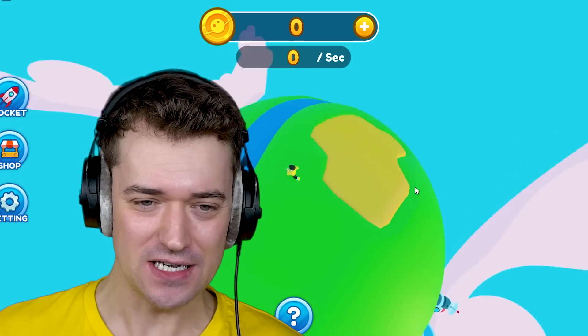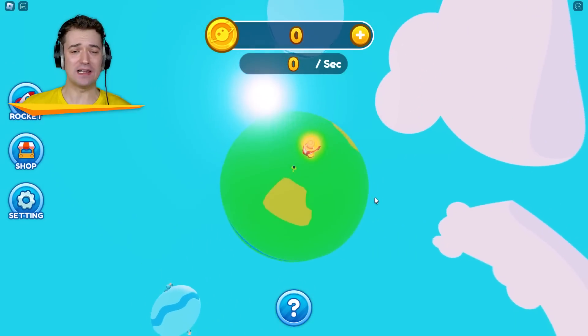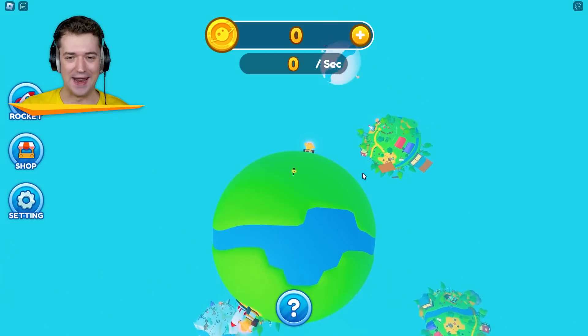This is making me slightly dizzy. Wait, there's a river. Okay, I can walk on water — that's a good skill to have. This is Planet Tycoon, and as you can tell, we have our very own new planet.